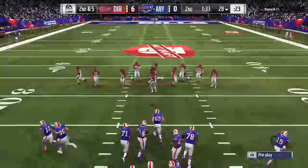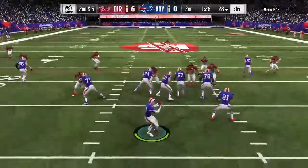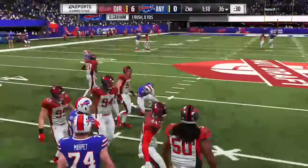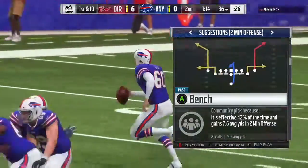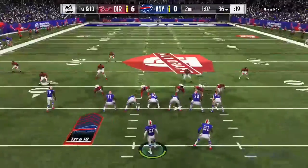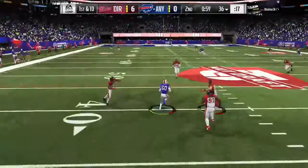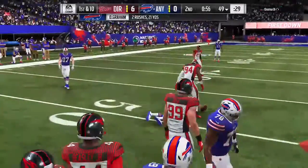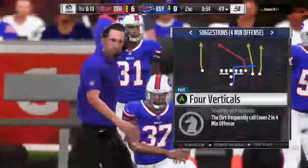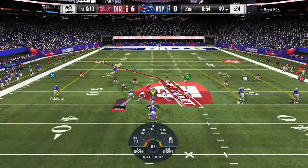They gotta fix that stupid tackle animation — you just get thrown forward. It might be a week and a half before they patch it, which is way too long. That patch that caused this came out last Tuesday — it should be immediately fixed. They go and fix things where you're making coins immediately, but gameplay they don't care about. If people find a way to make coins or pack odds are too good, they change that in under an hour — but gameplay? They just want your money.